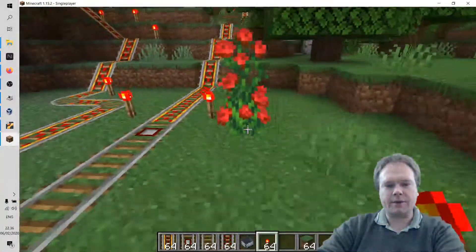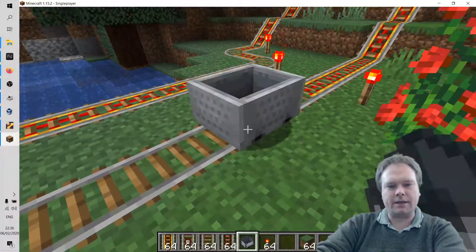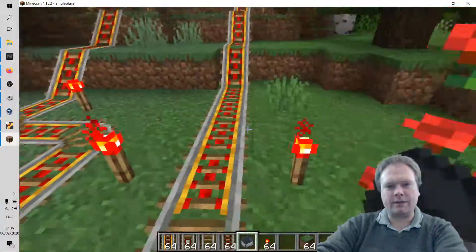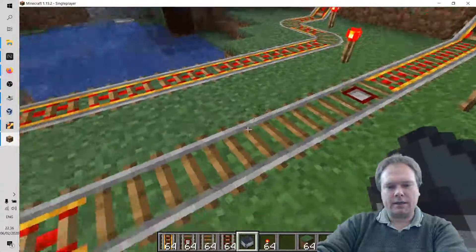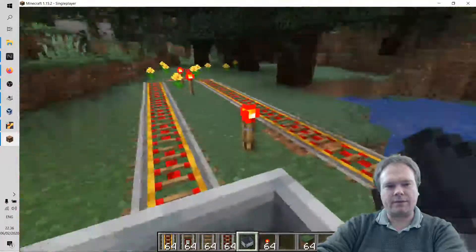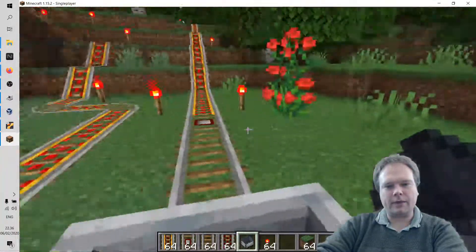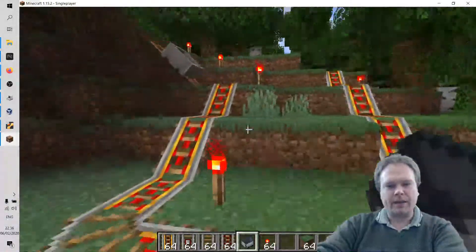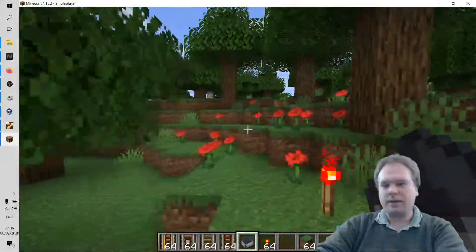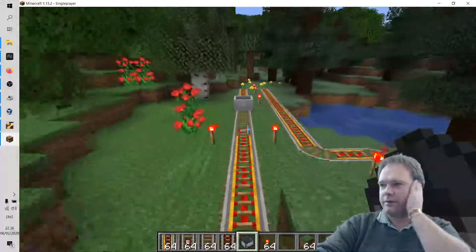I think we're good now. Anyone can ride the minecart — even a cow can sit in it actually. I pushed it by mistake, so let me try again. I need to right-click to get in, and press left-shift to dismount — that's very important. Okay, now we're going the wrong way, but look how fast it's driving! It's so much fun.